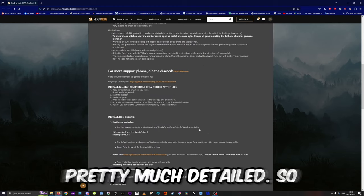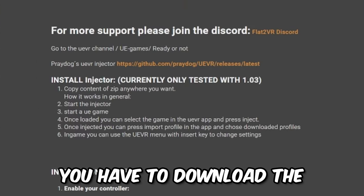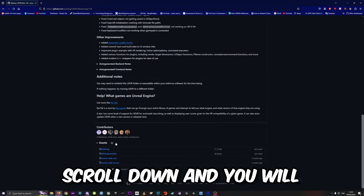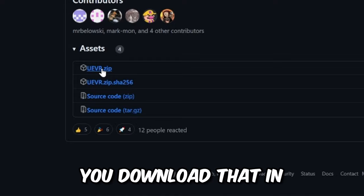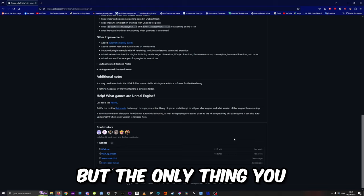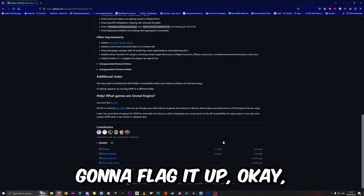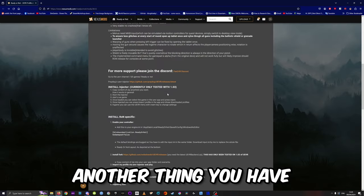If you haven't already, you have to download the UEVR injector, which you can find there. Scroll down and you will find the file UEVR.zip — download that to your downloads folder. The only thing you have to make sure is to add an exclusion to your antivirus because it's gonna flag it up.